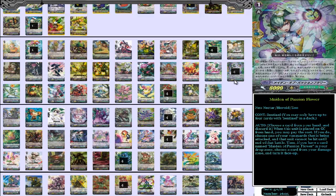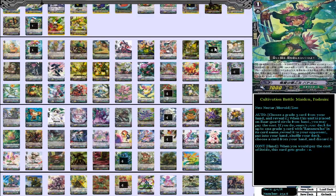On to grade 1s. We have four Maiden of Passion Flower — four Perfect Guards, pretty standard. You do use quite a bit of Counter Blasts. There's a stride unit that costs three Counter Blasts, which is quite a hefty cost, but it'll let you just do more of your Neo-Nectar thing. And then we got four stride enablers — searches for Aisha, gets plus two grade. Standard stuff.